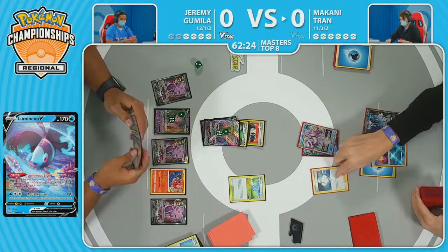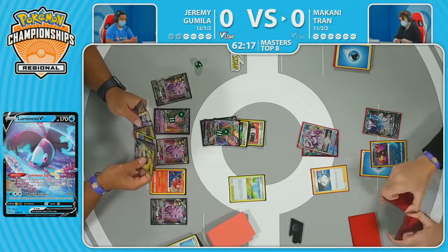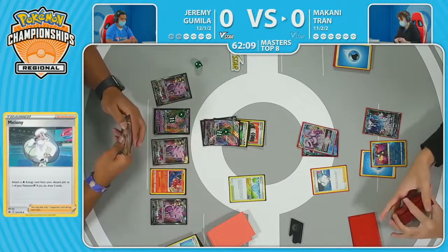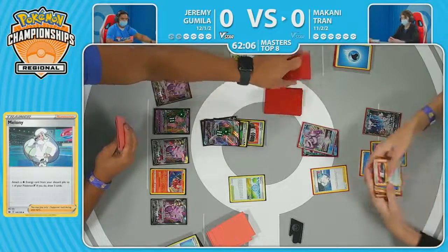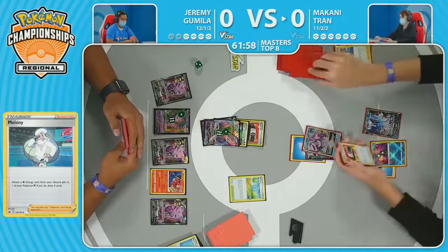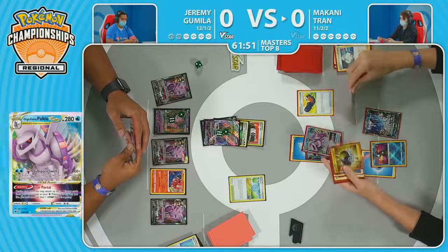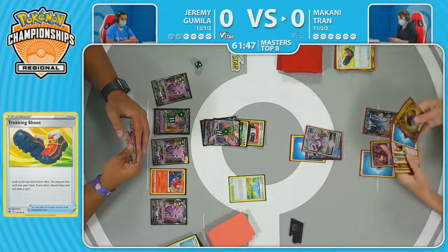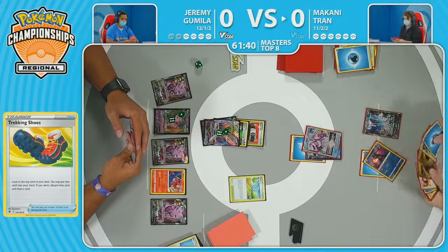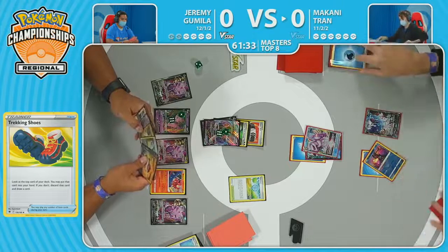With the Star Portal offline, this Origin Form Palkia needs to take a knockout and get some prizes, buying enough time for the next attacker to be established. We want to hopefully see another Palkia V put onto the bench and get ready to evolve. Trekking Shoes and Ultra Ball drawn off that Melanie are two pretty good item cards. Just needing more Pokémon in play. It does have Concealed Cards to continue digging, but no basic Pokémon so far.